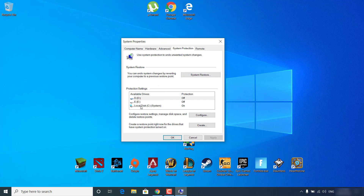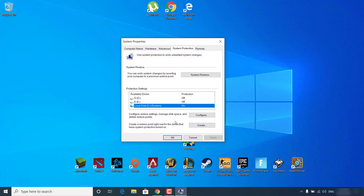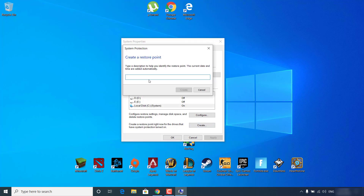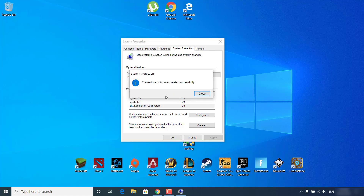Once you open it, click on Local Disk C where it says system. If C isn't your system drive, then just click on the one that is — for example, if system was next to D, you would choose D. So I'm going to choose Local Disk C. Once you select it, click on Configure. Check the 'Turn on system protection' circle and click OK. Now click on Create, name the restore point, and click Create. Wait for it to finish — it should say the restore point was created successfully.